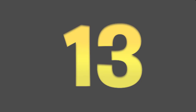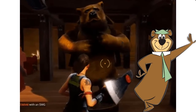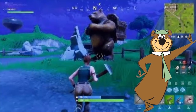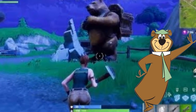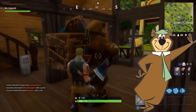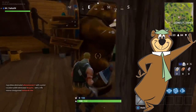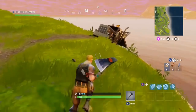Number thirteen: Yogi Bears. There are actually two of them on the map — one in Lonely Lodge and the other right next to Retail Row. Just a nice little statue. Yogi Bear is an icon, after all.